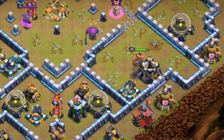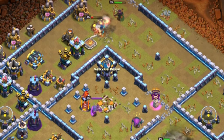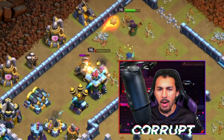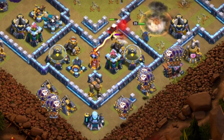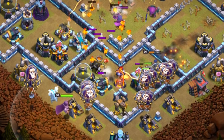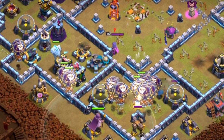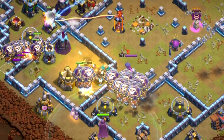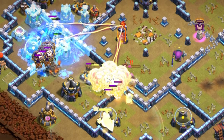I highly recommend getting a lot of value from the heroes by also bringing an Ice Golem to help out. Mainly just try to deal with the enemy Clan Castle if you lure it out, and also the enemy hero — whether that is the RC or the Queen. For the Lavaloon, it can be in pretty much any position, but most of the time you want to go towards the air defense, making sure you're also getting other defenses leading up to it.